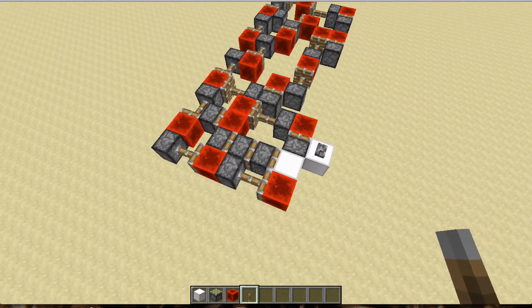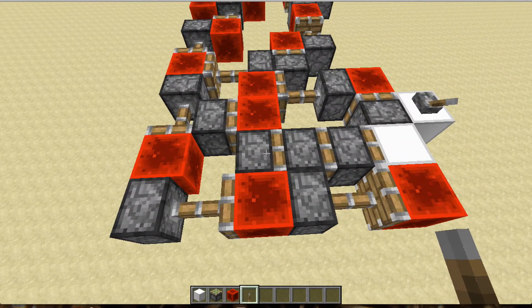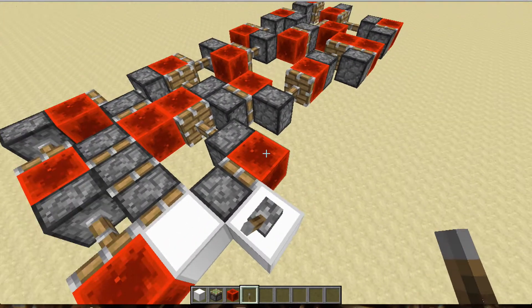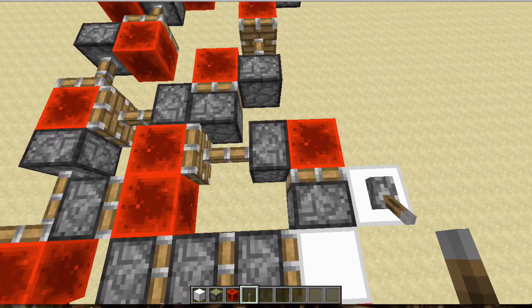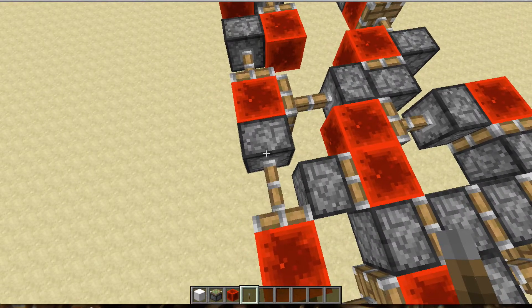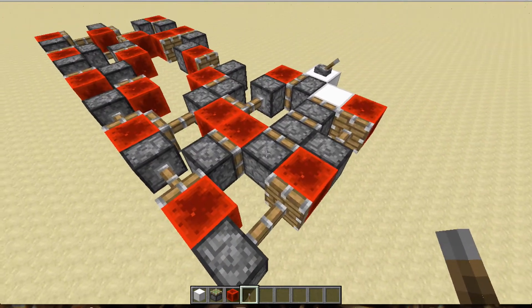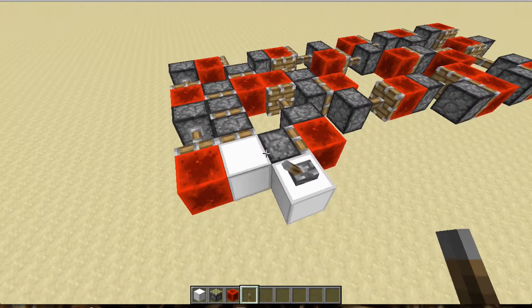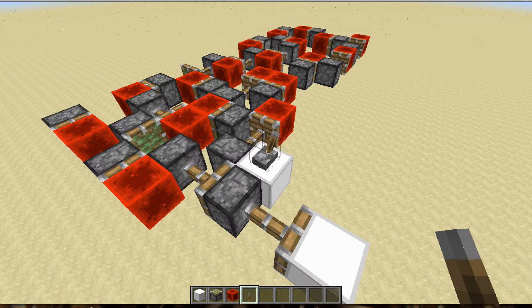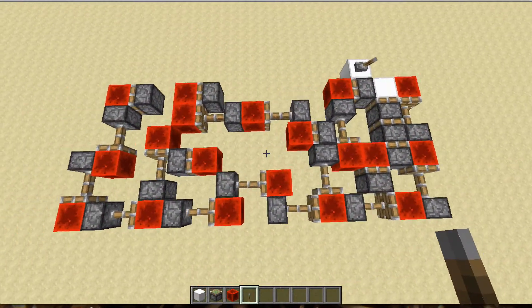It's kind of slow when it retracts, but it actually starts extending instantly because this back piston is being butted. As soon as you hit the lever, this piston is going to instantly start extending, which means that this one's going to instantly retract along with that one and that one, which will also attract this one and instantly update this piston. As you can see, as soon as I hit the lever, the back piston will fire, which is pretty nice.